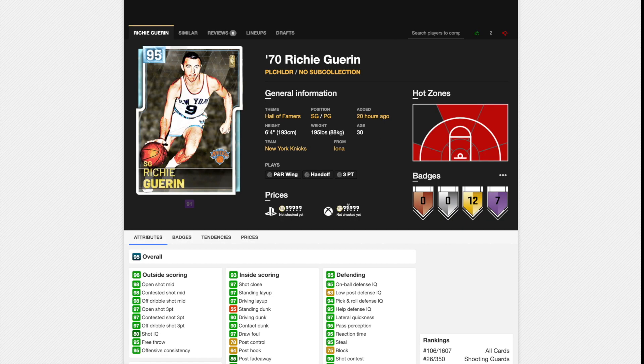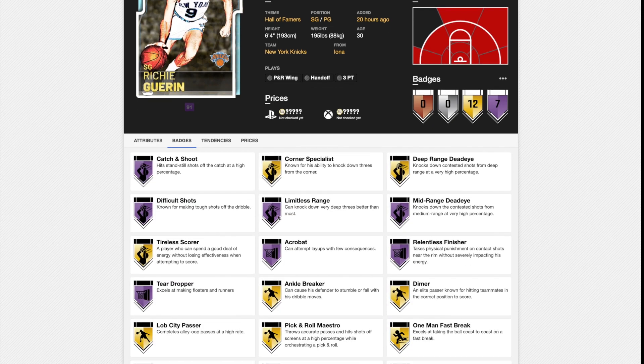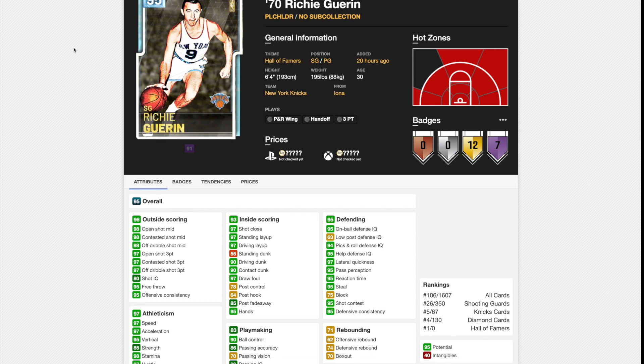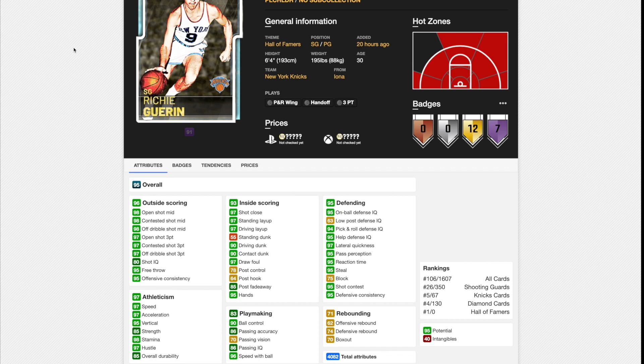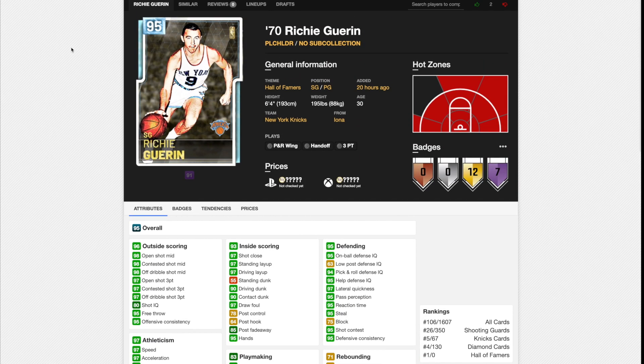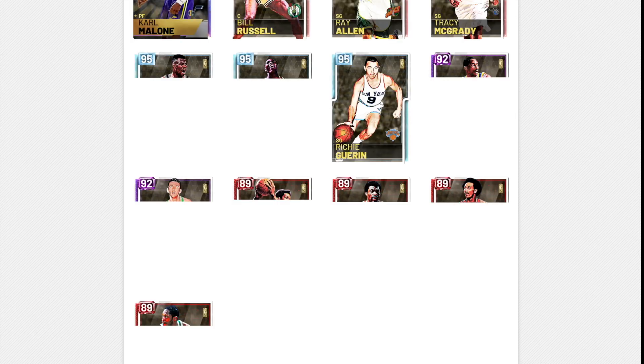Now we're on to Richie Guerin — 6'4" with 7 Hall of Fame badges, including Hall of Fame Limitless Range, Difficult Shots, and Catch and Shoot. If he has a cheese release, this card could be really nice. He's got 98 open shot mid, 97 open shot three, 97 speed, 97 acceleration, 96 speed with ball, 90 driving dunk, 85 post fadeaway, 97 lateral quickness, 95 steal, 95 on-ball defensive IQ. If this guy has a cheese release, this could be one of the better cards in the game. He's like a better-shooting Gary Payton who can dunk and has limitless range. This is ridiculous.